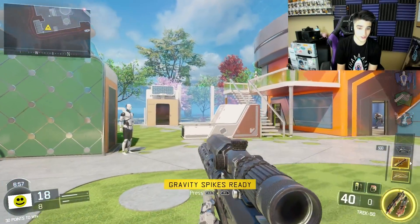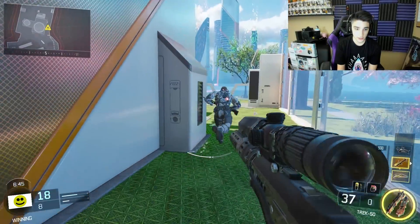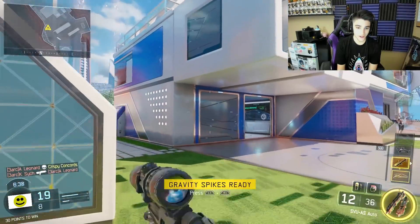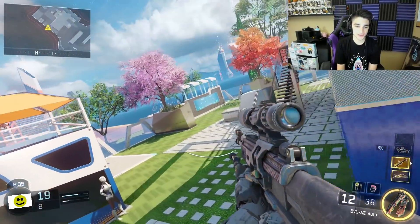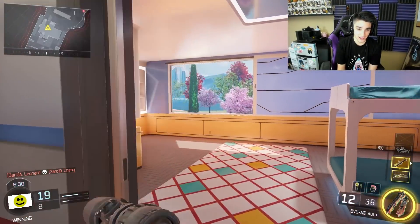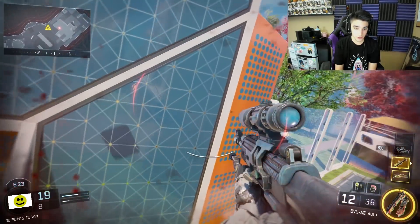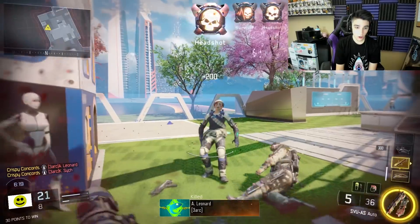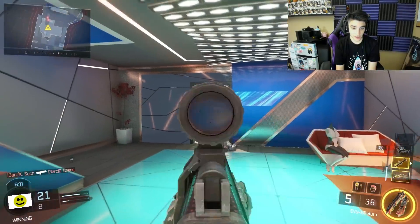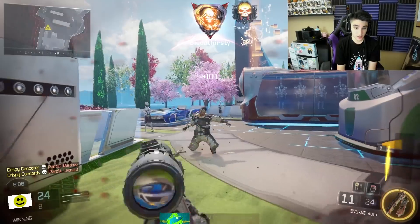We got the Trek 50 — another sniper rifle. Let's try and hit some sort of shot with this one. Oh baby, the SVU. Everybody knows this one, everybody hates this one. I remember dying from this in Black Ops 2 and being like — really? 32 guns in the game and you choose this one to kill me with? It's just the same exact thing. People used to run around aiming like this for easy kills. I think it's a one-hit kill — it is!